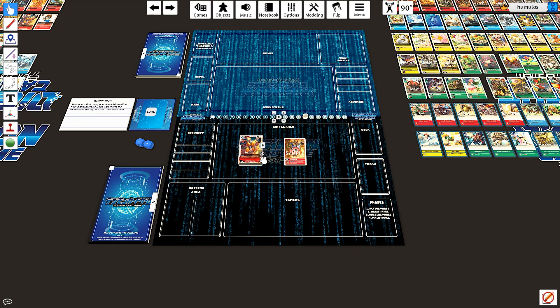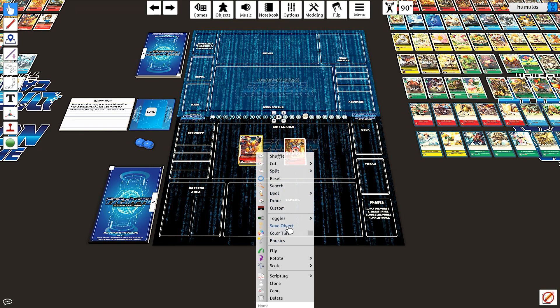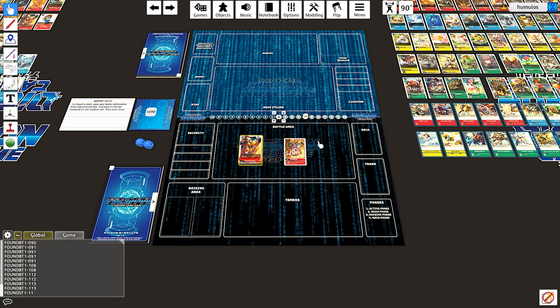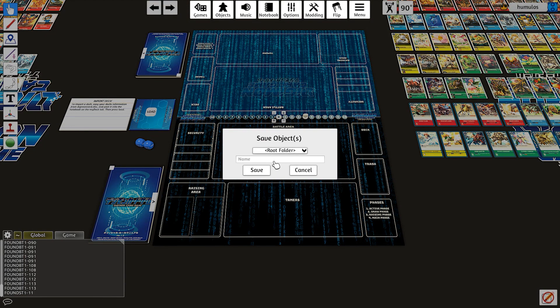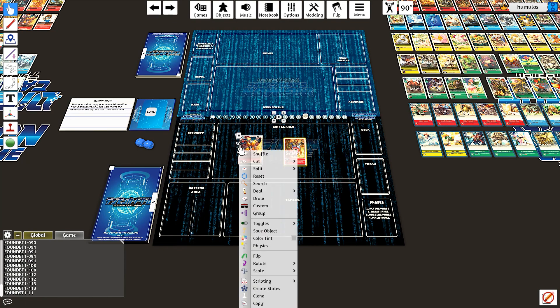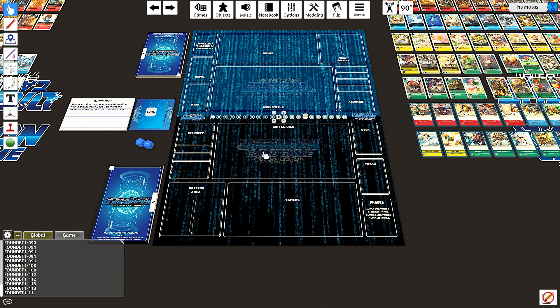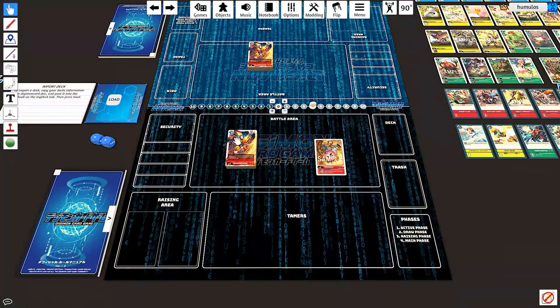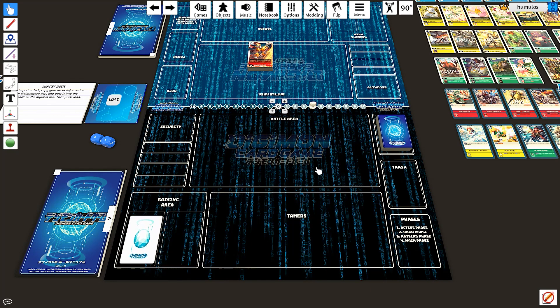I'm going to highlight this deck and choose Save Object, saving it as 'Example Deck,' and do the same with the Digitama — Save Object as 'Example Digitama.' Now I'll delete both of these. So instead of importing again, if I go to my Objects menu and go to Saved Objects, we have the Example Deck and Example Digitama. I can take those in multiple times if I wanted to. We have both of them ready to go with no effort whatsoever — we can put them on our deck area and our raising area and we are ready to play.